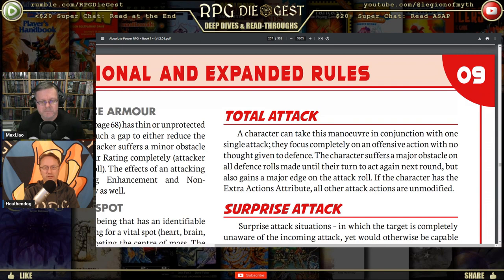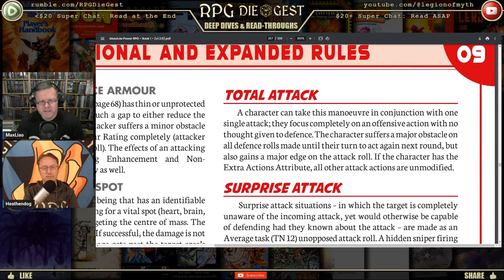It works similarly to aggressive attack from other systems — a bonus to hit, but you're easier to hit in return. If the character has the Extra Actions attribute, all other attack actions are unmodified, but the character still has the major obstacle on all defense rolls until their next turn to act, since the text specifies all defense rolls made until their turn to act next round. Even having extra actions doesn't mitigate the defensive downside for total attack. The only upside is a major edge on that one attack, which is 2d6, but still notable.